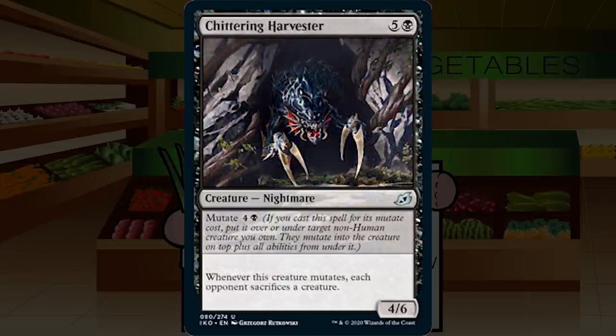Up next is Chittering Harvester — five and a black for a creature nightmare at uncommon, a 4/6. Whenever this creature mutates, each opponent sacrifices a creature. Mutate cost is four and a black. A 4/6 for five is fine, and your opponent will probably have something they can sacrifice decently. You have to keep mutating onto this one creature to keep forcing sacrifices, which is very all-in. If they find their removal, you lose all the cards you put into it. I think the first mutate will be good. Let's start at C+ for Chittering Harvester.